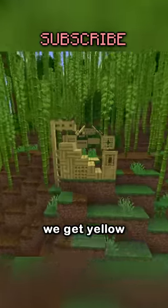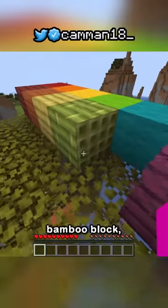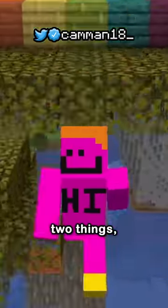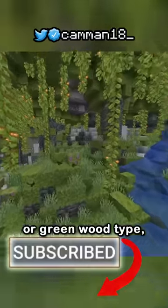Think about it. Last update, we get red wood. This update, we get yellow bamboo planks, and now pink wood. We've just about filled out the rainbow if you count the bamboo block and crimson plank as purple. This means one of two things. Either we're done getting new wood, or the next trees will be a true purple or green wood type.